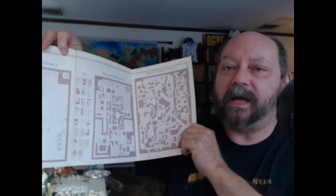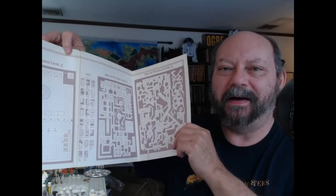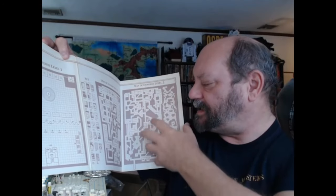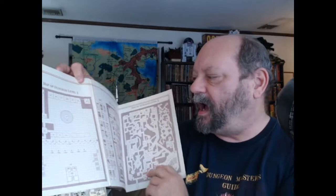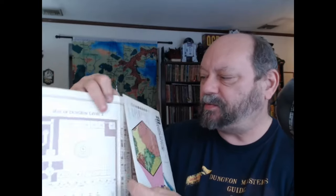If you can see it, it looks like one of the old geomorphs from back in the day — lots and lots of rooms all smooshed together with classic old-school design featuring giant open spaces. This was originally part of Rob Kuntz's El-Rajah Key dungeon, and when he was brought in as Gary's co-DM, they kind of merged the two worlds together.